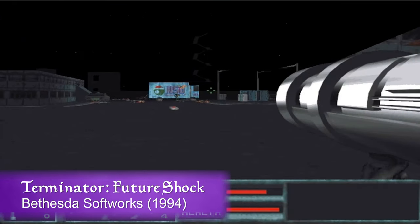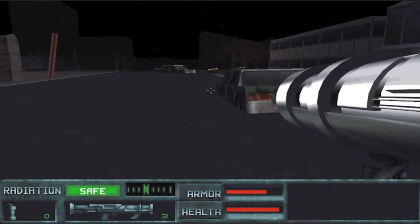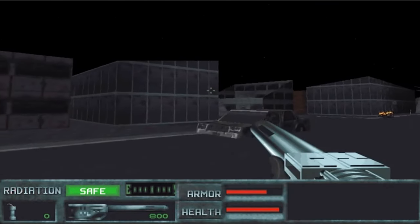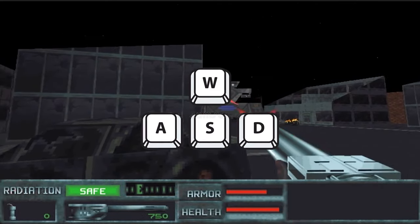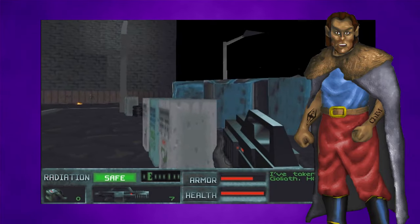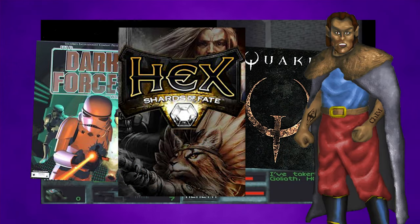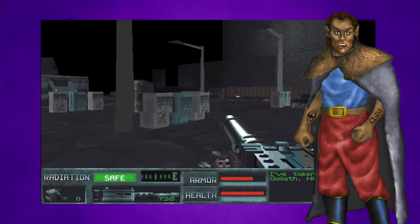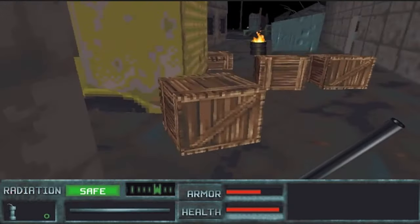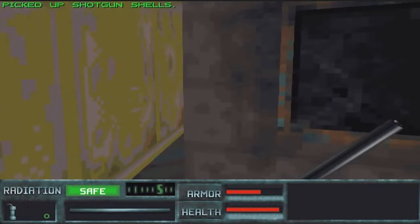Over on the Terminator side of the business, Bethesda had developed an in-house engine to rival idTech's first-person shooter offerings. The X engine first displayed its modern features in Terminator Future Shock — two impressive results: introducing a WASD control scheme and full mouse look, as well as complex fully 3D levels. As a fan of classic shooters like Star Wars Dark Forces, Doom, Quake, Hexen and so on, this game looks awesome — I actually really need to check it out. With this new 3D engine, Le Fay's concerns over Arena's single plane of movement were removed, and they now had the tools necessary to create the Elder Scrolls of their dreams.